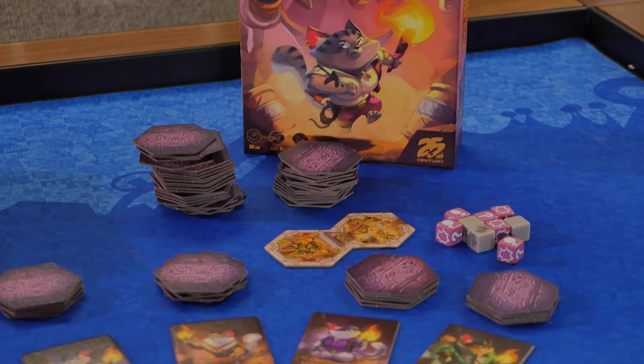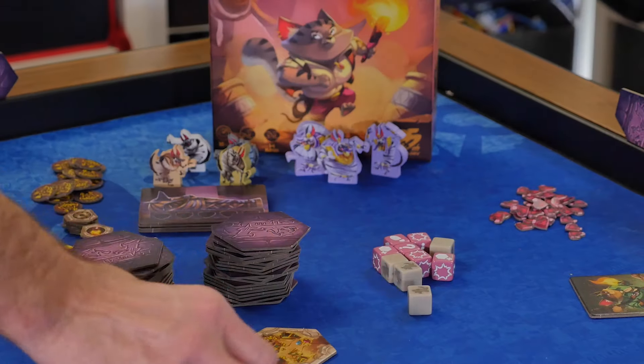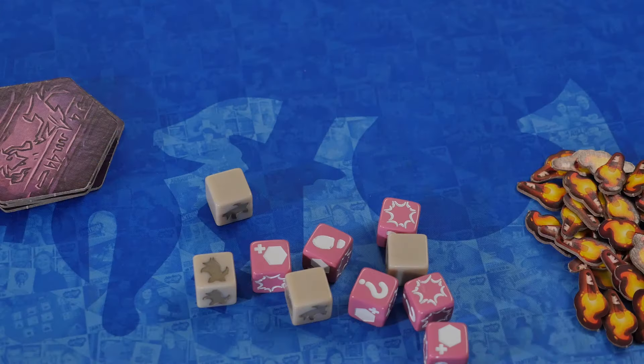To set up the game, give each player their character and room tiles for your player count. Lay out the Pharaoh's vault, tokens, and mummies, select the difficulty of the boss, and then you're ready to begin.